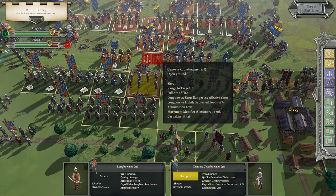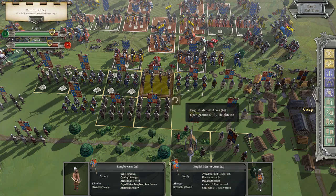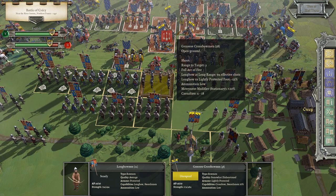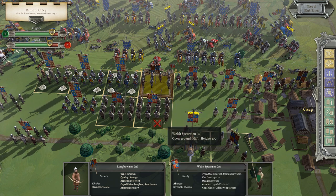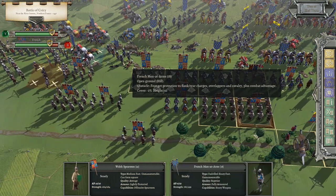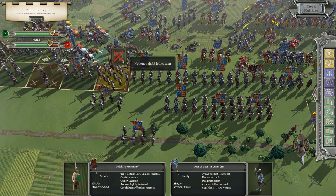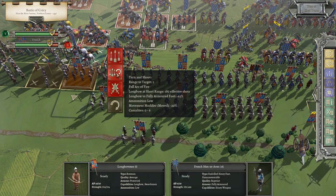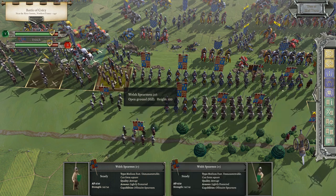We've got our crossbowmen here. Let's search for their men-at-arms — that's what I really want to hit. I don't see any in this vicinity. Let's just slug it out. Our longbow is better than their crossbowmen — we can just keep hitting them all day. We've got our spearmen here. This is where they started to break through on us. Let's get our spearmen up there. Firing there — boom — doesn't do a whole lot of damage. They're going to be in trouble against that.